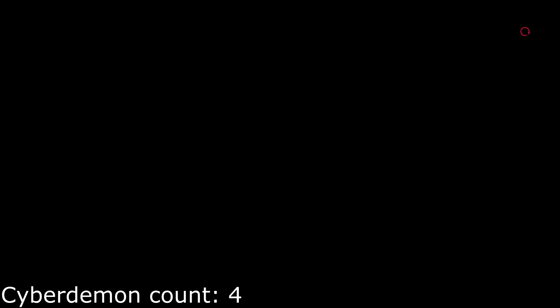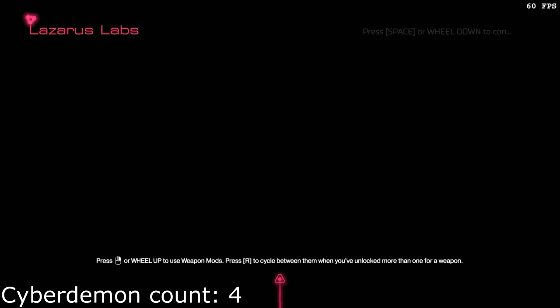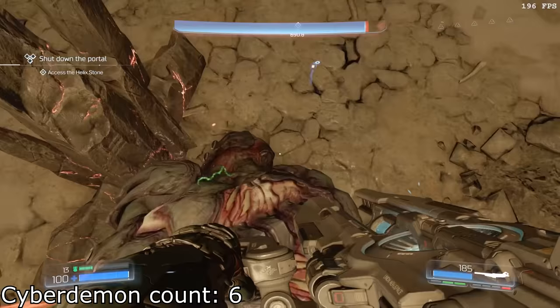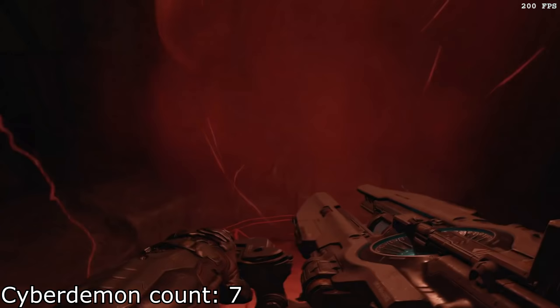Phase 2 of the fight is much more difficult, with the Cyberdemon walling you into a tight alley from the get-go. Our strat for this fight is to shoot the Cyberdemon once with the BFG in order to stun it, followed by Micro Missile boosting to jump on top of the Cyberdemon, followed by jumping over the big spooky gate to finish the level.